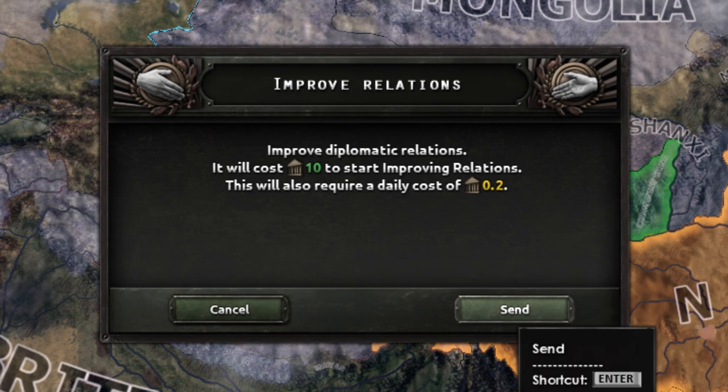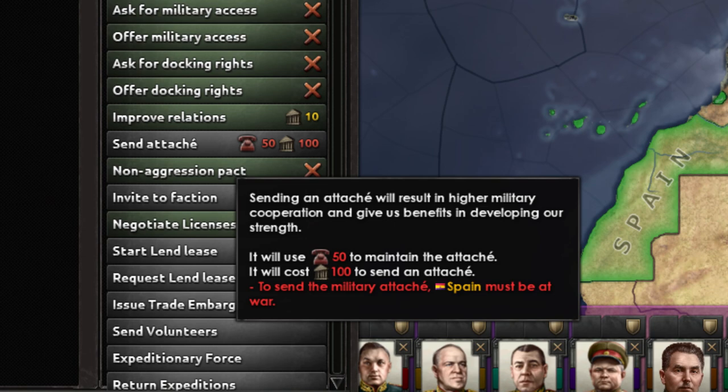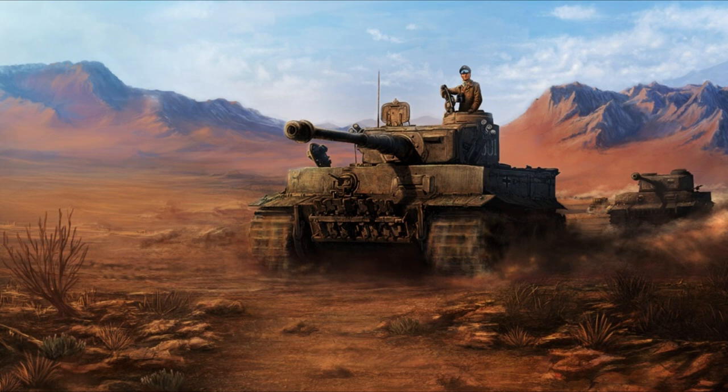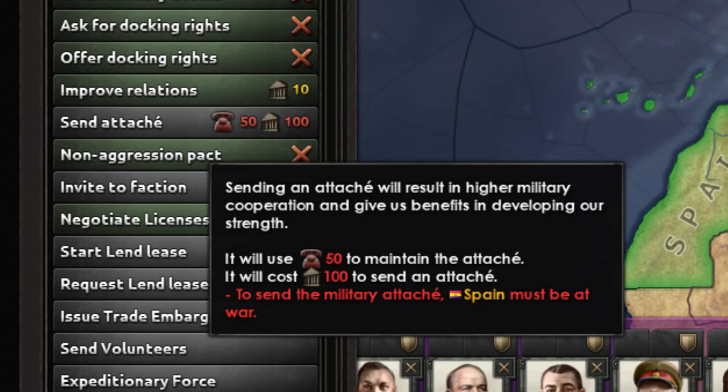Sending attachés we will cover properly in the military tutorial, but to put it simply, this allows you to send someone to a country at war to observe things as they progress. Having them there allows you to learn from the war and give you XP over time, which is very useful. It also gives you war support, which is needed to further mobilize, so it is often used as a tactic to mobilize your economy earlier, giving many benefits. It costs 50 command power and 100 political power. The cost is high, but the benefits are often worth it. This is locked behind the Waking the Tiger DLC, so do keep that in mind.